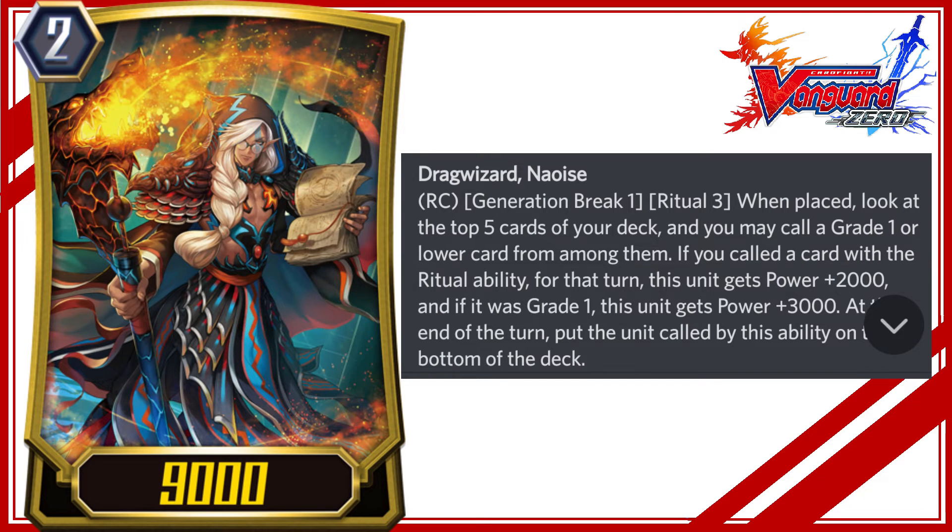Drag Wizard, Naice. RC, Generation Break 1 Ritual 3: when placed, look at the top 5 cards of your deck and you may call a grade 1 or lower card from among them. If you called a card with the ritual ability, for that turn this unit gets power plus 2000, and if it was grade 1, this unit gets power plus 3000. At the end of the turn, put the unit called by this ability on the bottom of the deck.